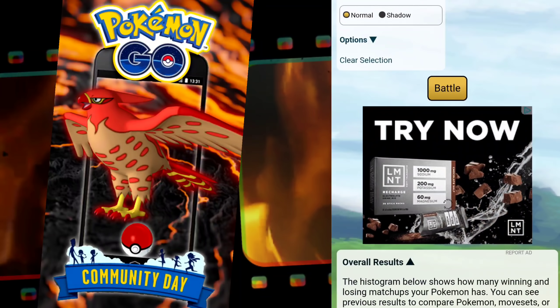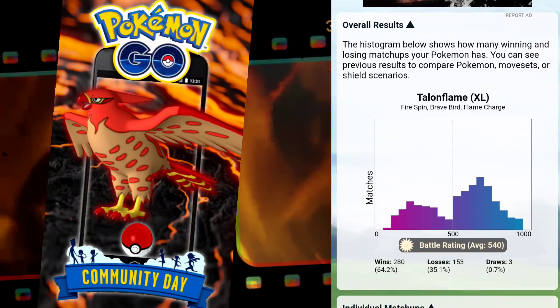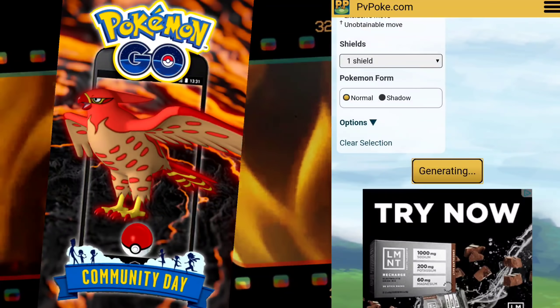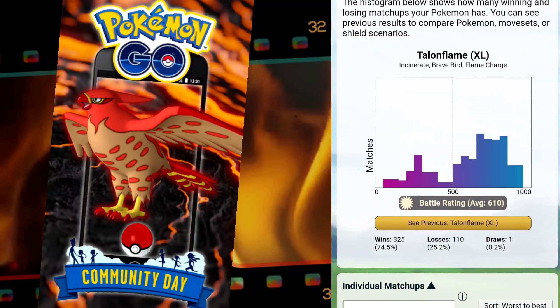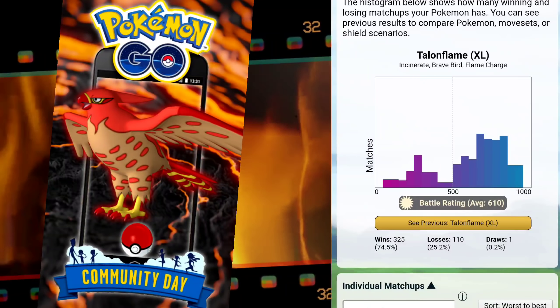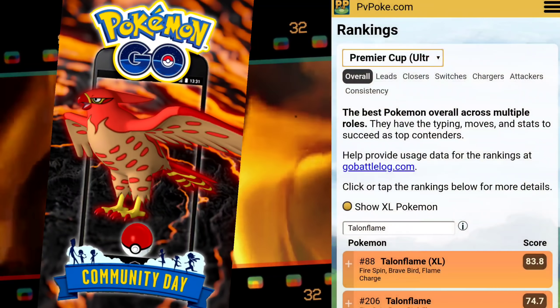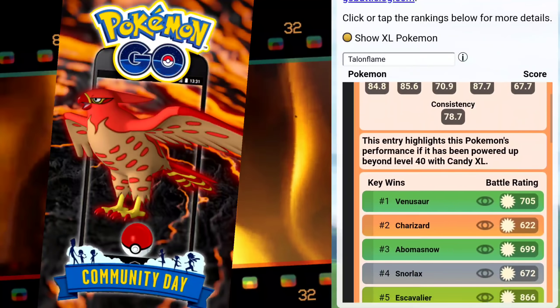If you enjoy these videos, please give it a thumbs up, subscribe, and turn notifications on. Now let's see where this lands — it was at 64 and now it's at 74.5. That's a 10-point jump, which is pretty good. As expected, it's going to be extremely weak to Rock type.